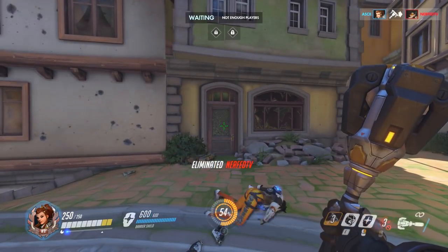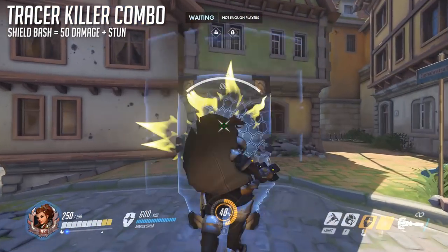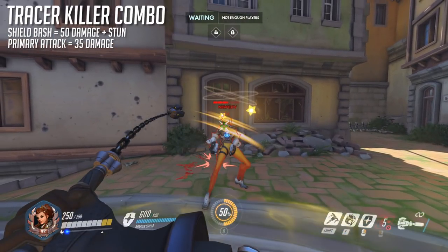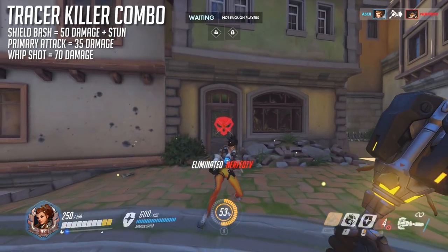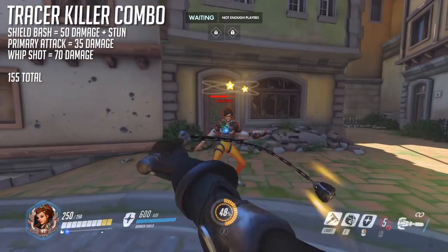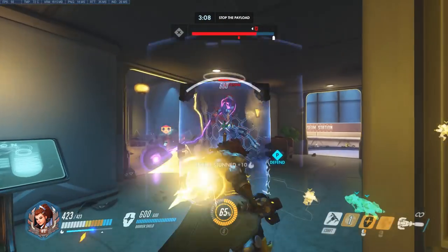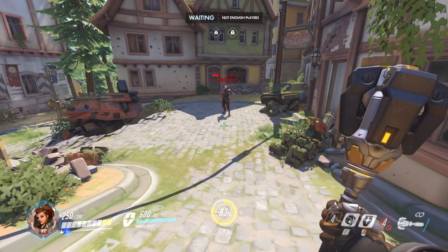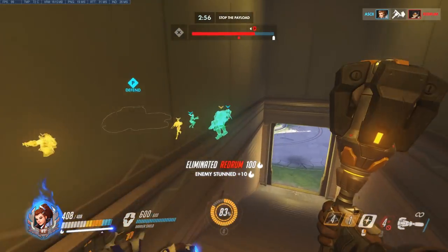You might want to keep your distance. The combo works by first hitting them with Shield Bash for the stun and 50 damage, then instantly using a primary attack for a further 35 damage. As soon as the flail makes impact, you can activate Whip Shot, which will cancel the rest of the flail animation and hit for another 70 damage, giving a total of 155 all dealt incredibly quickly. Of course this combo can be used on anyone, but if they have more than 155 health you will knock them back outside of your range with the final hit, so you'll be reliant on an ally to assist on the kill.